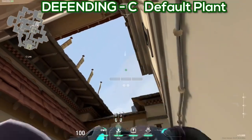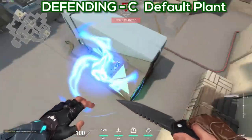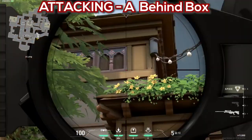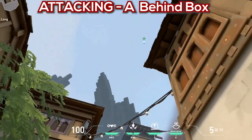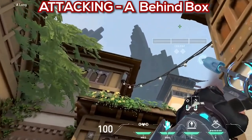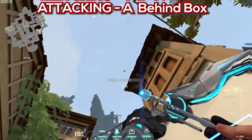Both will look like this — perfect. Behind box: look at the bottom right of that window and two-charge, then drag down, aim there, and half charge. This is very good for pistol and eco rounds.